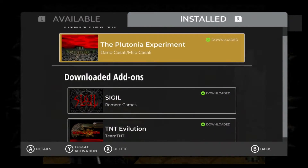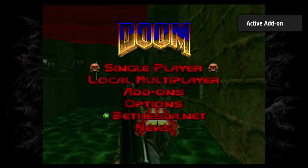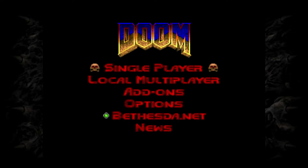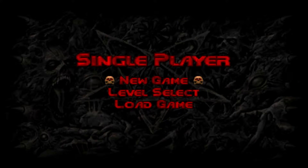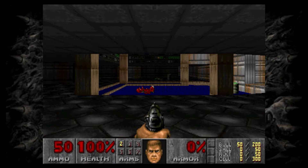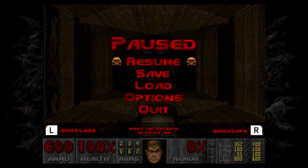So they added all these. And they also added this to the level select function, which is good — I would have liked that before because it would have been a lot easier doing playthroughs and stuff. Now you can see they added a quick save and quick load function. Like, see — that's the most recent save I did.